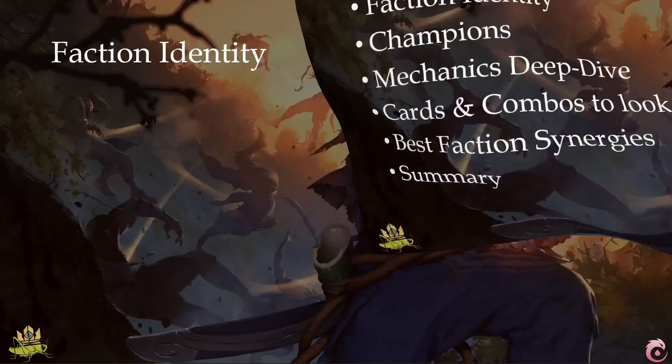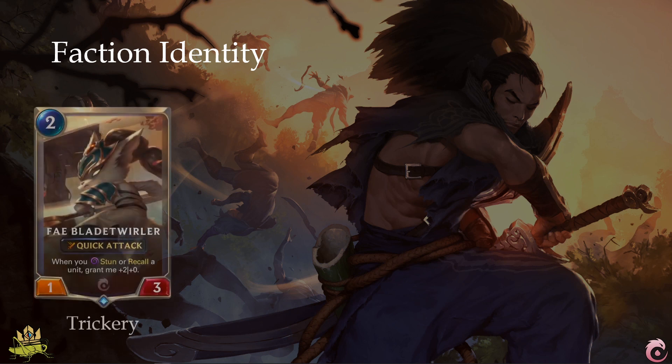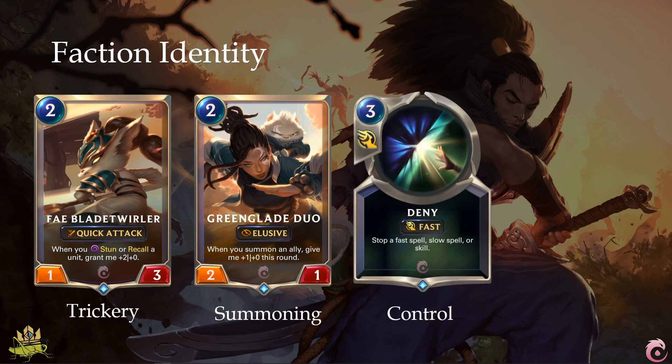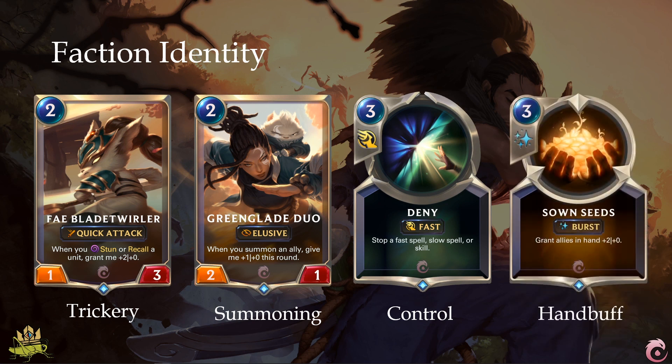Ionia has 4 overarching themes that appear over and over within the faction: Trickery — as in stunning, recalling, and modifying values on the fly to outsmart your opponent; Summoning — getting benefits from summoning units on your side of the board; Control — to prevent your enemy's gameplan from happening; and Hand Buff — buffing up your units while they are in your hand.